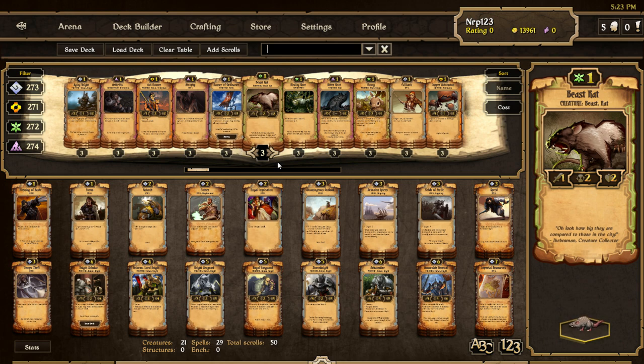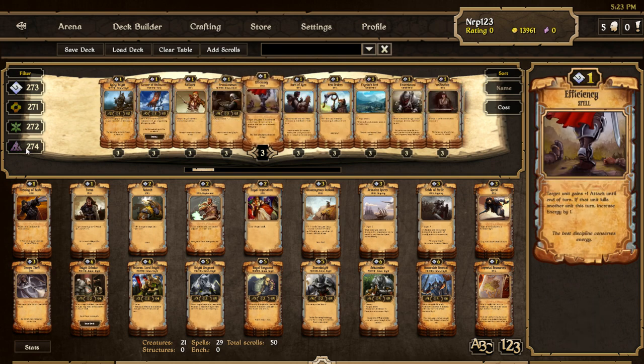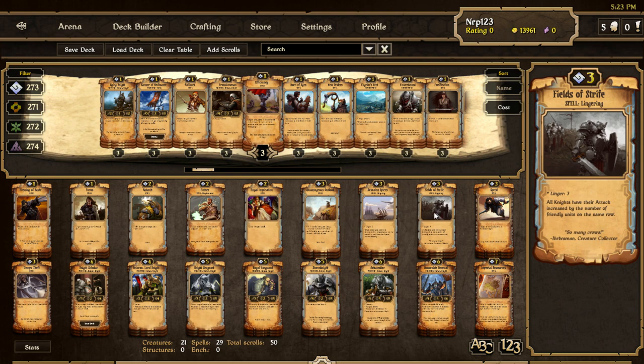So this is what I have been playing a bunch of matches with lately. I've been looking at this new Scrawl Advantageous Outlook, which seems really strong — it's been pretty awesome. Escalon Spires has also been pretty awesome, but it might be bugged to make it too good right now. Fields of Strife I think I'll have to take out one or two of those; it's not that great. First thing to notice about this deck: there is no unit that's less than four cost.